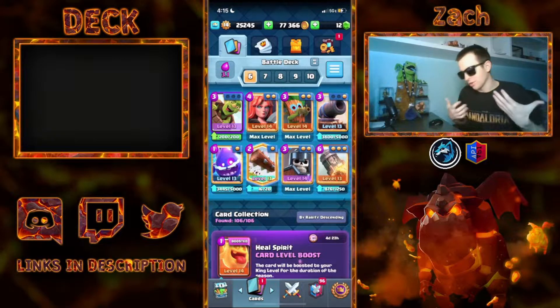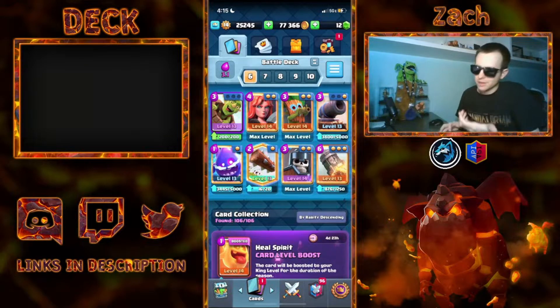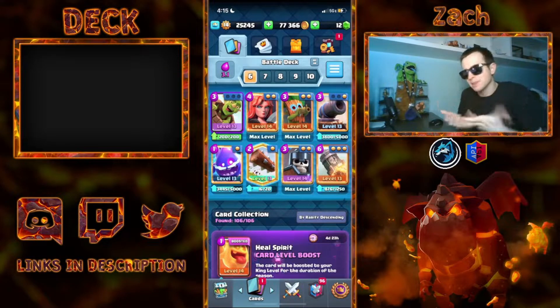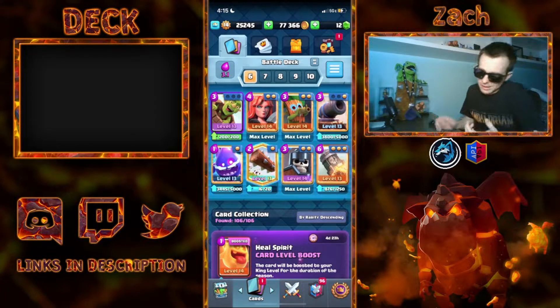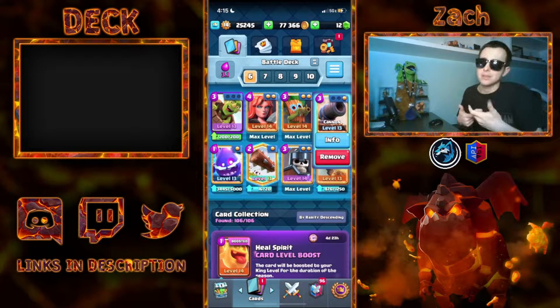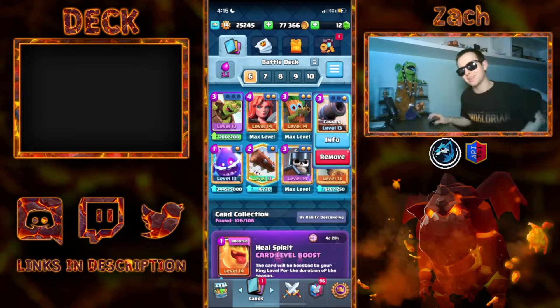Hey guys, welcome back to the channel. Today I wanted to go over Logbait, and this is sort of a new variation of Logbait. It's only been around for like a few weeks, but it's really solid. It actually uses the Cannon and does not use a Tesla or an Inferno Tower — the two main stable buildings you normally see in Logbait — but this one uses Dark Goblin and the Cannon to cycle even faster, and it's really cool. Let's get right into the games.